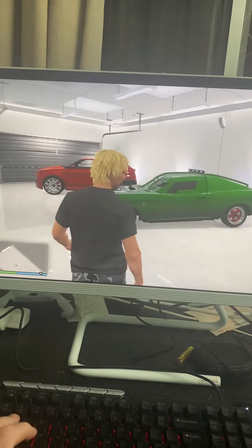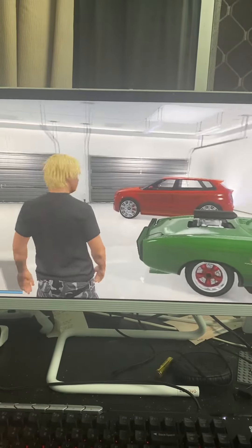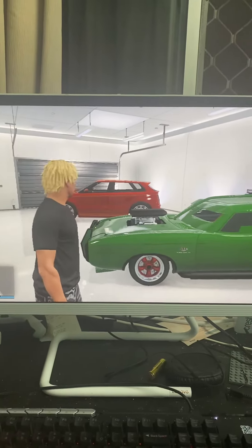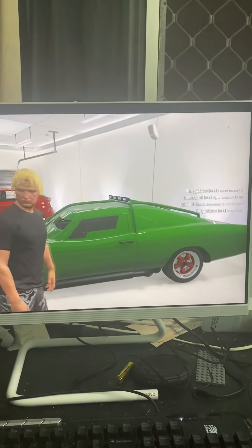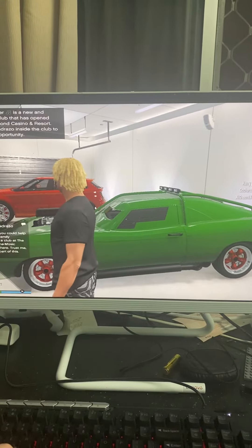These are just pretty much free cars. This here is the Duke of Death — it comes with bulletproof tires and some armor, so it's great for a first car. And that is pretty much the tutorial.